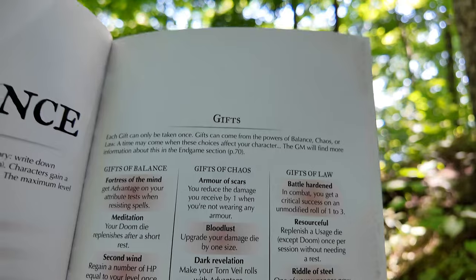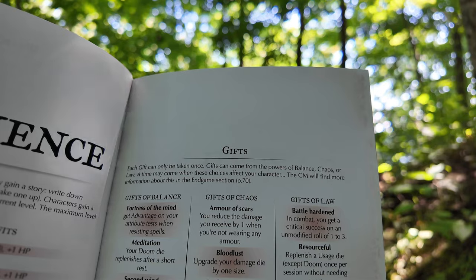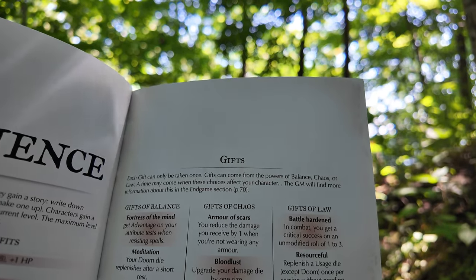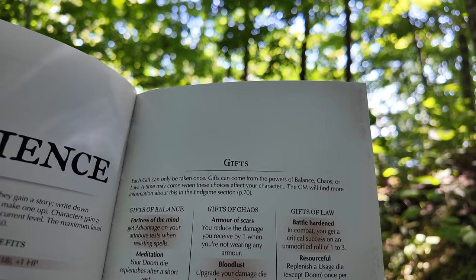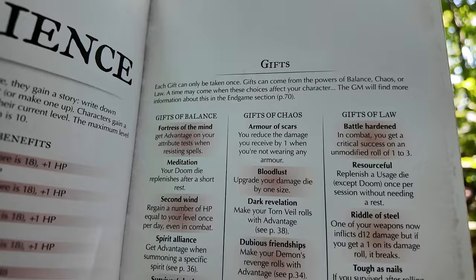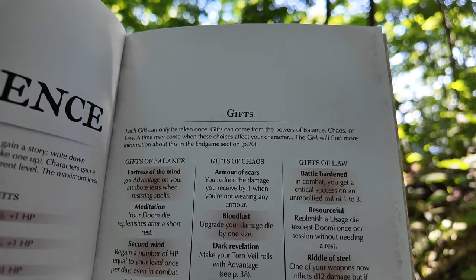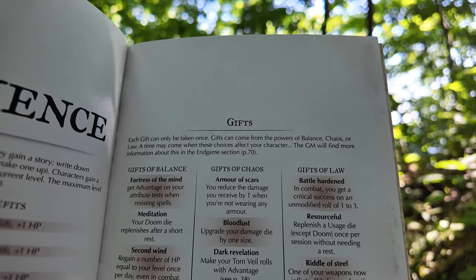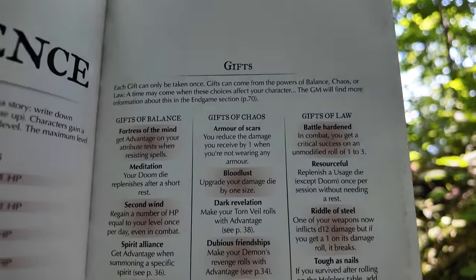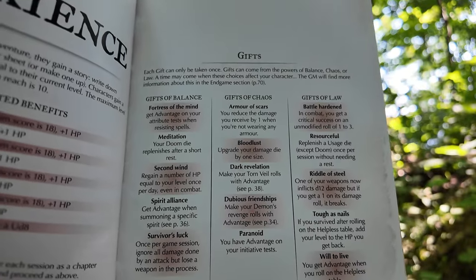So let's take a look at some of the gifts. Each gift can only be taken once. Gifts can come from the powers of balance, chaos, or law, and a time may come when these choices affect your character — the GM will find more information about this in the Endgame section. One thing I really like about gifts in this game is that they can give some extra oomph to a character who's done a feat of great renown or something to earn the boon or favor of a powerful being or god. Gifts are special little abilities that are fueled by your Doom die.